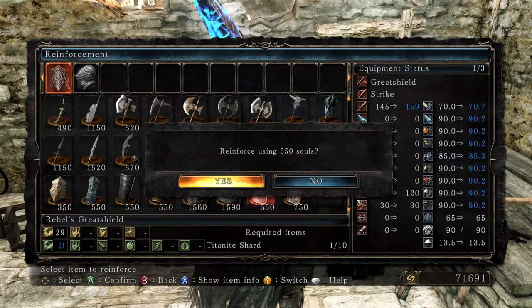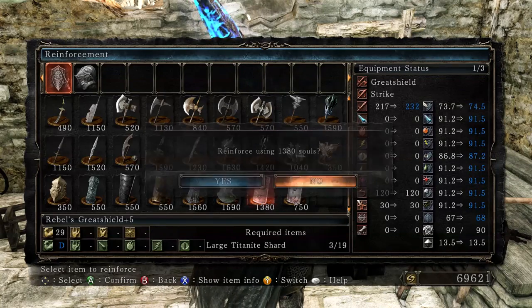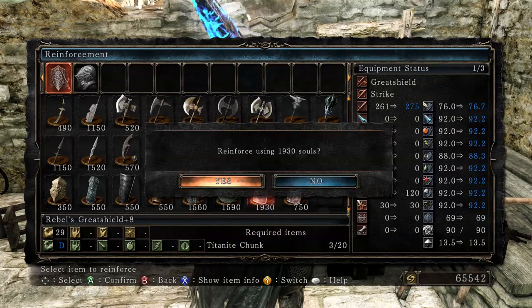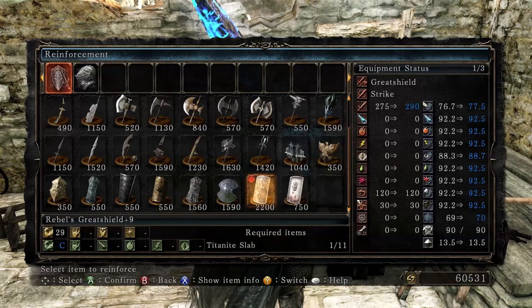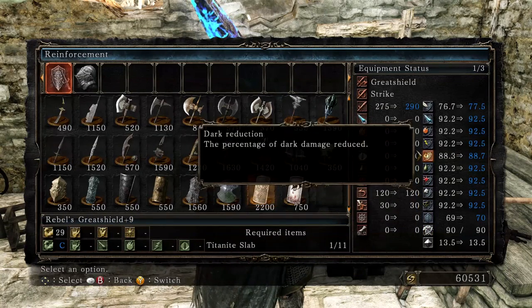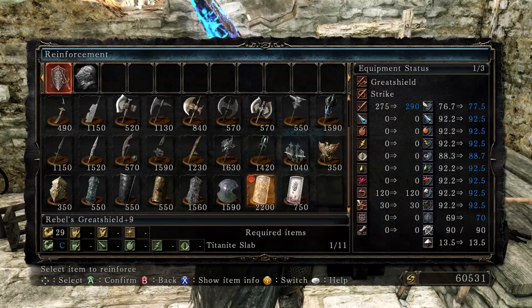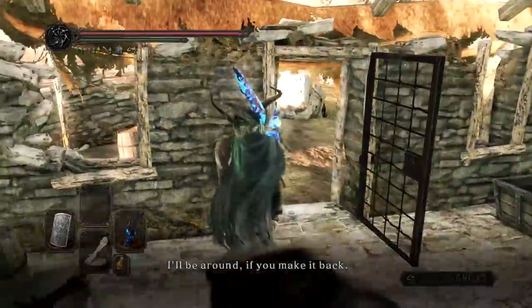I have plenty of upgrade materials so we're just going to run through this. Large smelter knight shards, there's our chunks, and look at how many slabs we have — we already have 11, absolutely absurd. So we're going to go up to 77.5 physical, 92.5 for most elementals, 88.7 for dark reduction, and then up to 70 stability. So that's actually really good. Very, very happy with that shield.